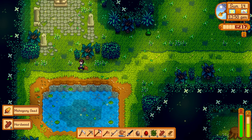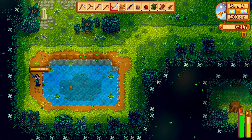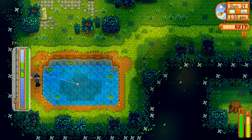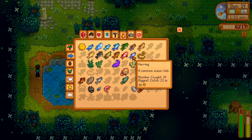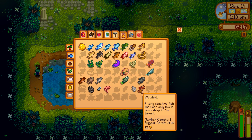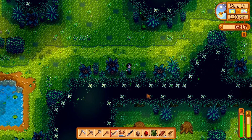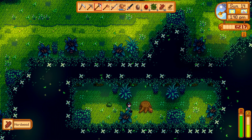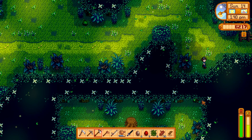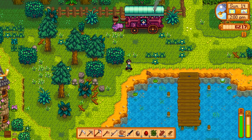I'd recommend grabbing hardwood as much as you can. There's also Old Master Cannoli - still searching for the sweetest taste. We'll deal with that later. I'd like to go fishing in here for a little bit because there's one fish unique to only this pond. Wood skip - that's in our specialty fishing bundle! It's worth 75 to sell, so nothing too special, but it's consistent. I'll get hardwood from here as we need it. I want to save mostly for the barn and coop upgrades.